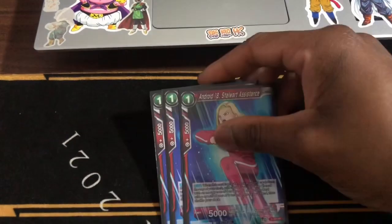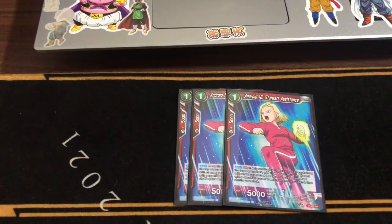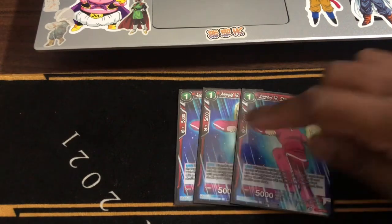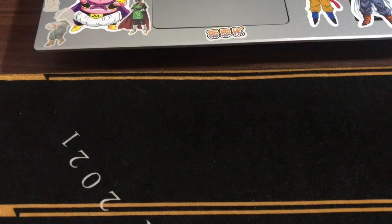Next, you have three Android 18s, Star Wars Assistants — same thing as the Gohan. The only difference is you don't combo with a skillless card. With this card in particular, even with the Gohan, I search for my U7 Freeza Super Combos. And you put this card in Zenkai Energy because I don't like milling my Super Combos.